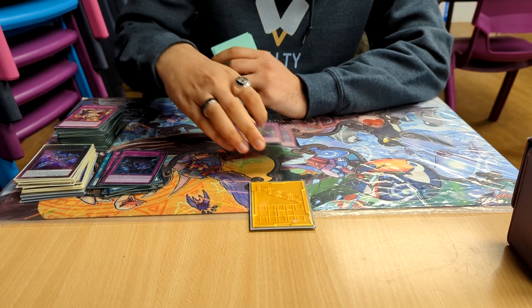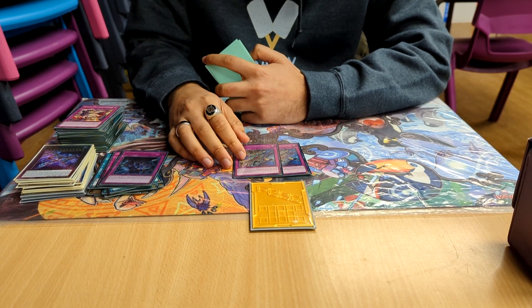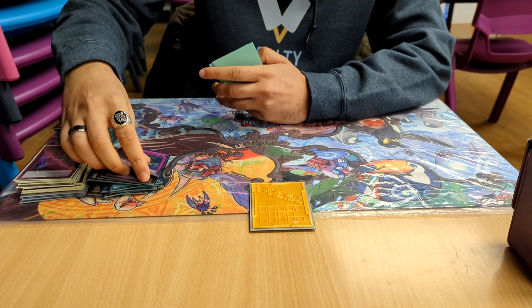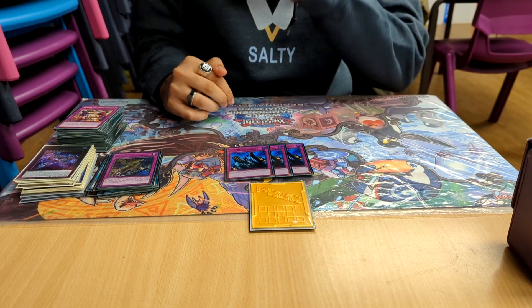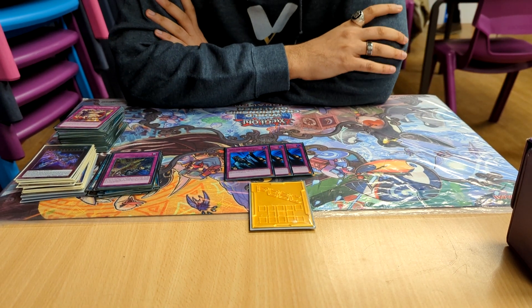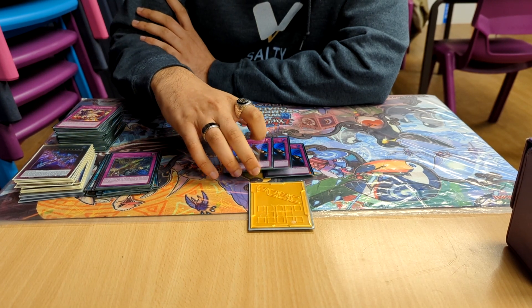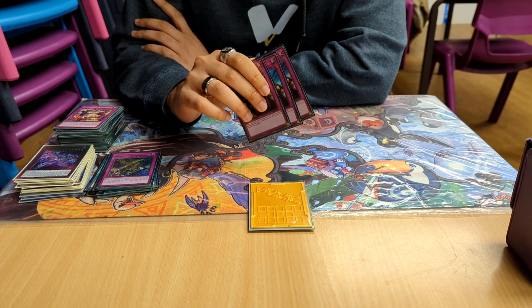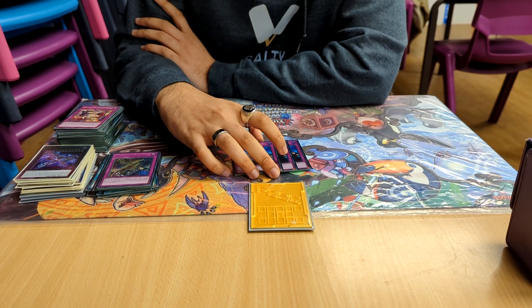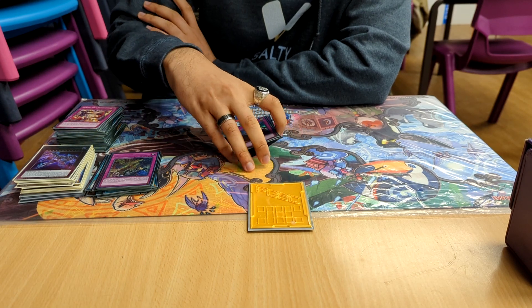For going first cards, I played 2 D Barrier — so good, really really good, almost like a Scythe for some decks. And finally Judgment, because I know people are going to start siding in Evenlys and back row removal. I need to try and protect against anything they try to get rid of, like Droplets and Dark Ruler No More. Because once I have a Barrier Statue, I don't want them getting rid of that kind of stuff. So that was the whole deck.